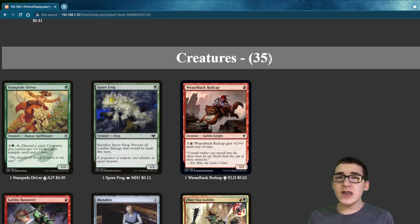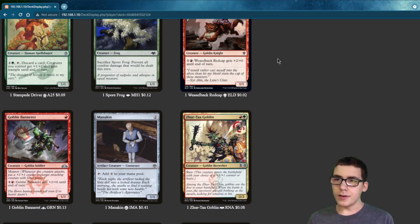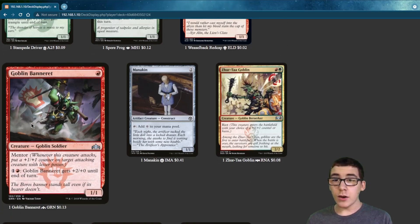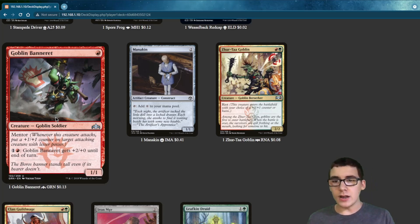We have 35 creatures, and we've got Goblin Banneret. What Mentor does is, whenever it attacks, you give a +1/+1 counter on target attacking creature with lesser power.